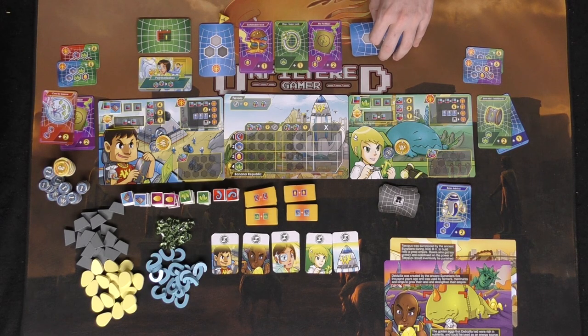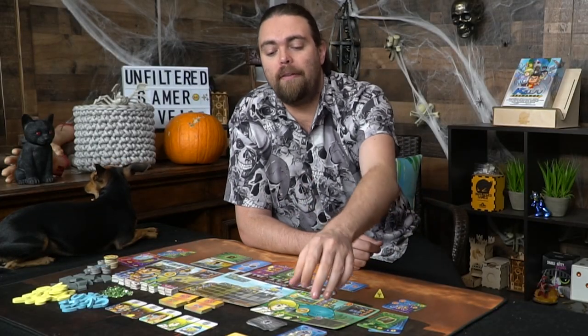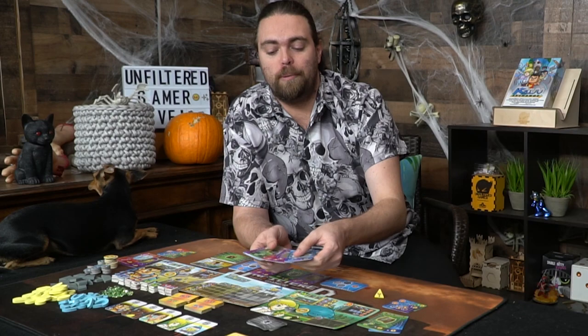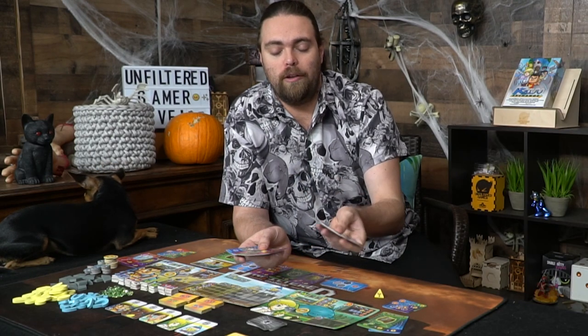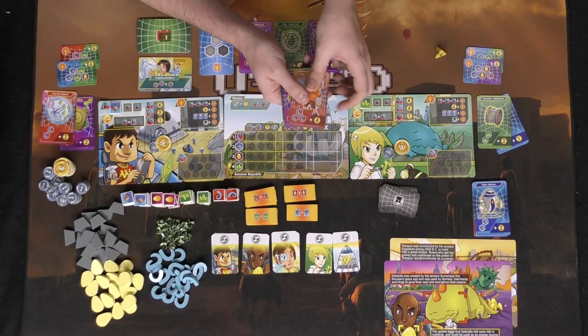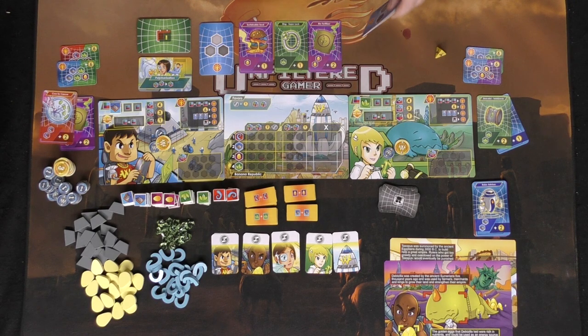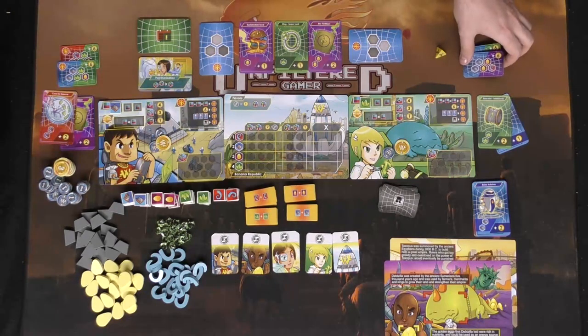Each player is also going to get two market cards, which are your market areas for your specific player. There's the global market, the discard pile, and the card draw pile. You're going to set up the game based on the number of players, and the cards you won't be using based on player count will be set aside. For a two, three, or four player game, the discard pile is going to start with the larger-valued cards — the ones that have three on them — set aside just like this.